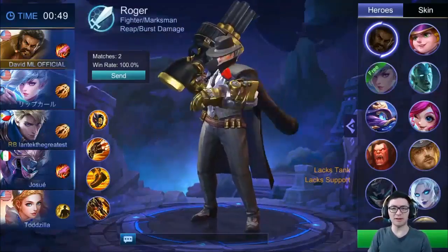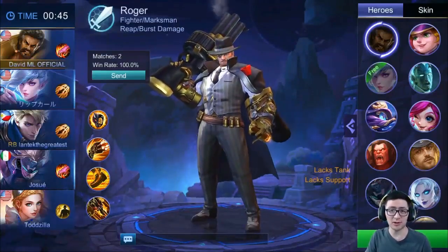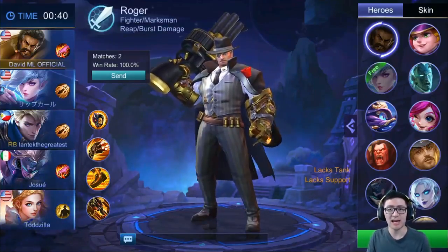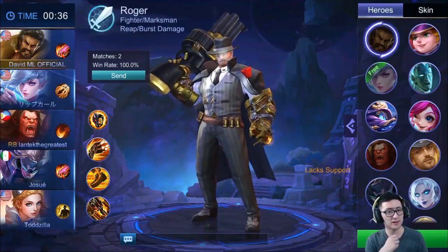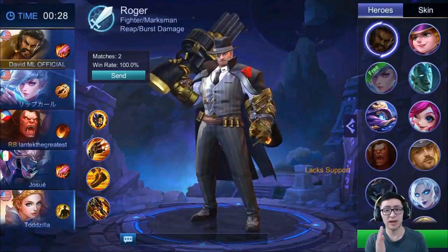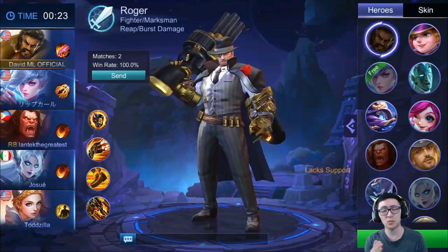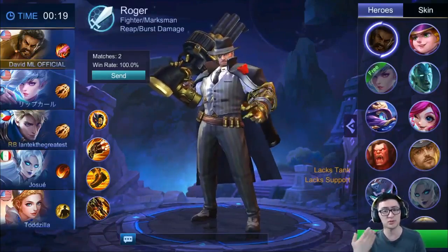Yo guys, welcome back to Team Assassination. And welcome to another episode — I think it's episode 6 — Road to Legends, Let's Play Mobile Legends. Obviously the season has reset, and I spent a whole afternoon ranking up. I also want to talk about some other stuff regarding all the upcoming patches, how you get rewards, the importance of emblem sets. I heard emblem sets are getting reworked soon, but still not sure when — maybe a couple patches from now. They're still in design from my conversation with the developer.